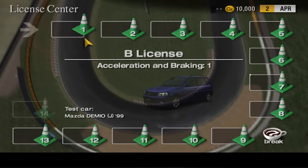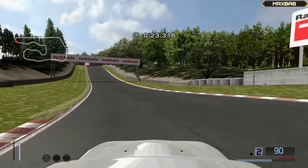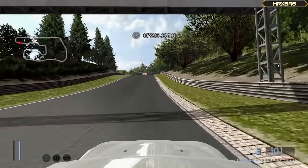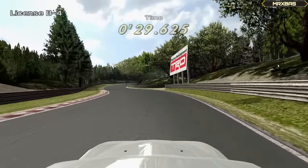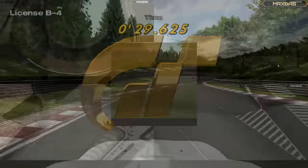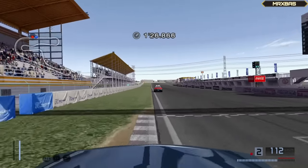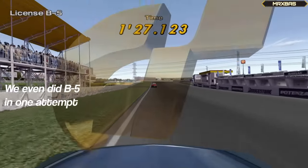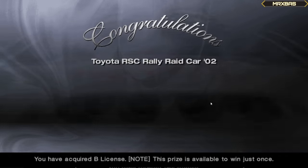The very first thing I wanted to do in this run was to obtain all the license test rewards. Since Gran Turismo 4 gives a prize car for getting all bronze, silver and gold medals for each license, there are already a maximum of 15 cars up for grabs here. So we went in and completed all gold rewards for every single license. The National B license was up first, which was completed without too many issues. And to make things even better, the cars we would obtain from this license were already quite good.